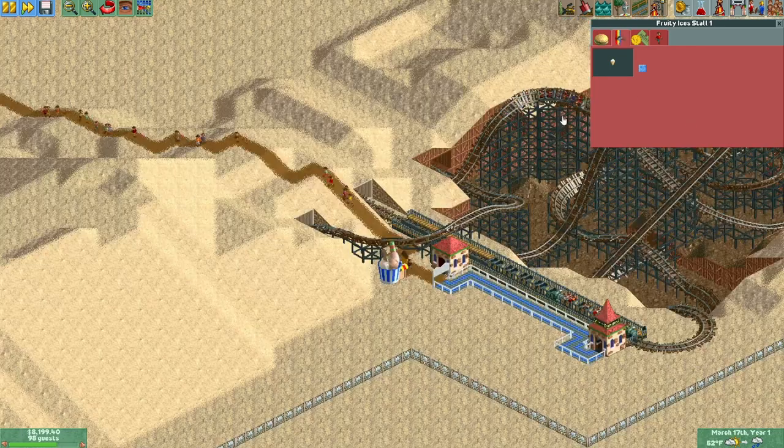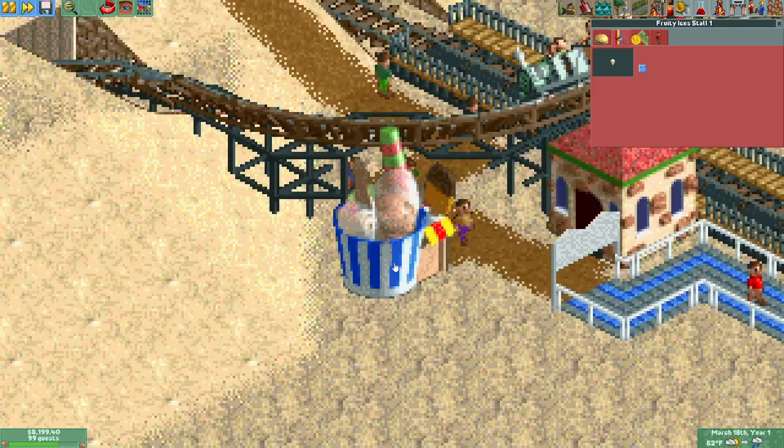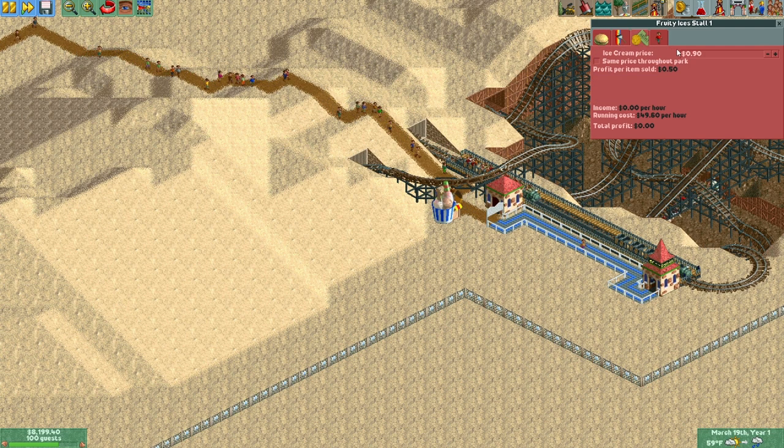Let's paint our ice cream stand. I looked back at my Fungus Woods playthrough where I discovered this — I was freaking out that you can paint the ice cream cone, thinking it doesn't do anything. But it does do something. Watch the stall — it changes color when you paint it. I had no idea. It works!